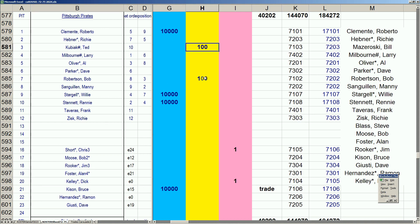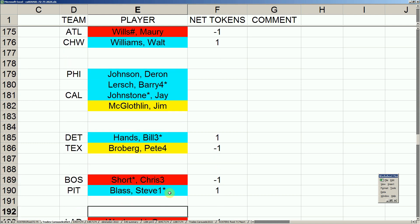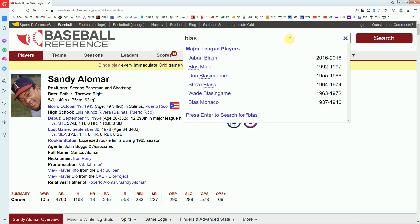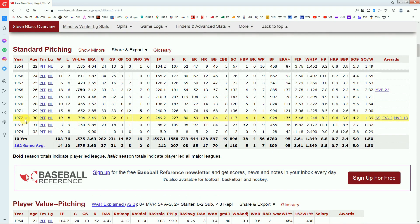The Pirates decided to keep Clemente, Stargell, Stennett, and Kison. They traded Mazeroski for a waived Ted Kubiak, Bob Robertson going on waivers, and the retiring Dick Kelly. The cool move: Steve Blass gets sent to the Boston Red Sox and Pittsburgh gets a draft token. Blass's '72 is an All-Star year — 19 and 8 with a 2.49 ERA in 249 innings — and then he turns into a pumpkin. One great year and his career is over, so they're shipping him to the American League.